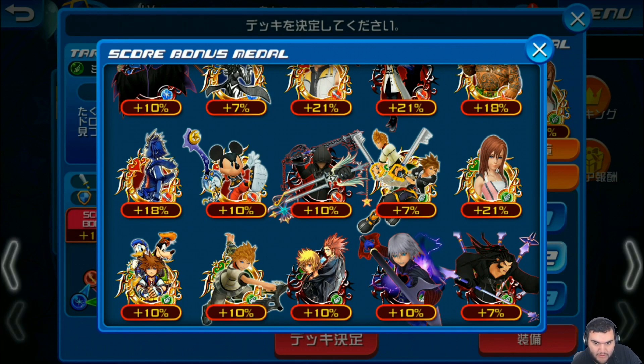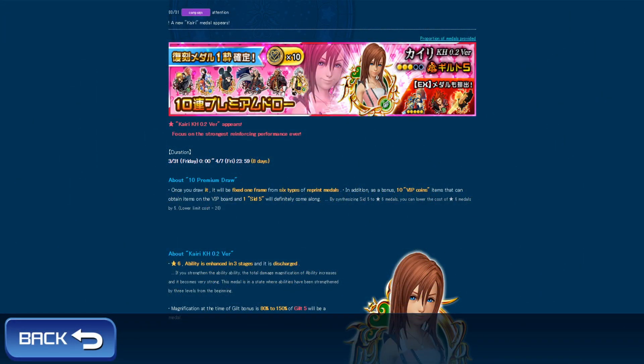So I'm going now to the 0.2 Kairi banner. It starts from today to basically next Friday — eight days. It's a 10-pull draw and you're going to get 5 SIDs per pull. Alright, so that's 1, 2, 3, 4, 5 — that's good, that's very good.